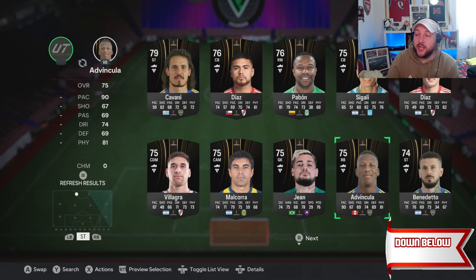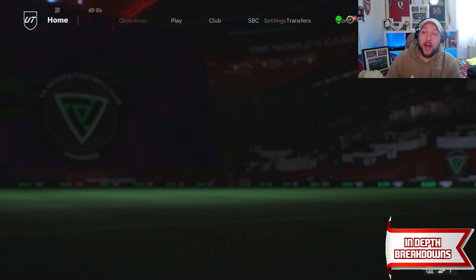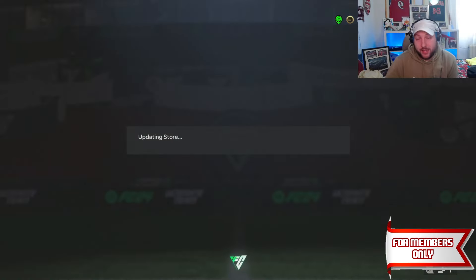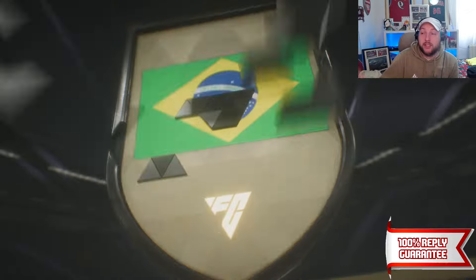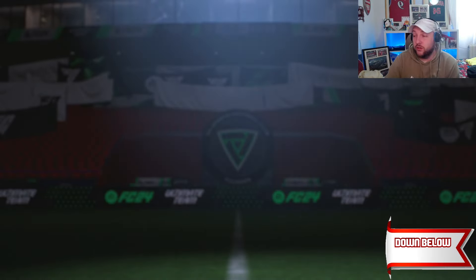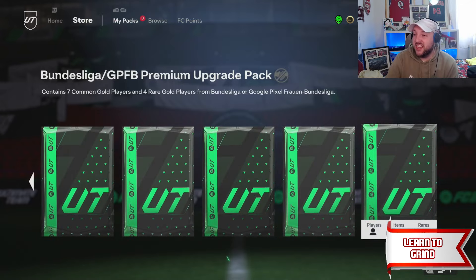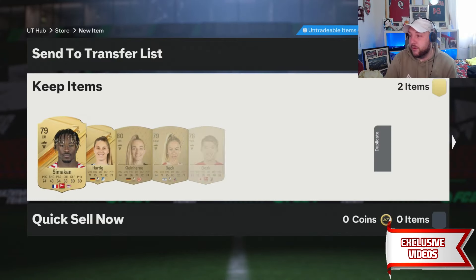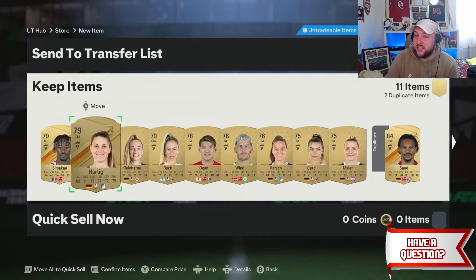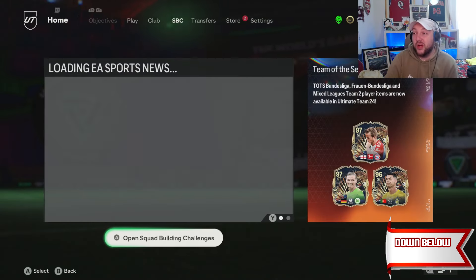Get rid of all your Bundesliga rares up to 81 rated, same for the women's. Don't forget Libertadores cards also count as rares. Go to Libertadores, sort high to low - they need to be 75 rated or higher, not 74. That counts as a gold rare. The reason we get rid of all our rares is because we're only going to get Bundesliga back, plus a lot of commons. We got an 81 double from the daily login - an 82 and an 81 - cards that can go back into the premium Bundesliga.